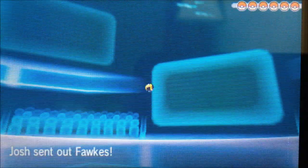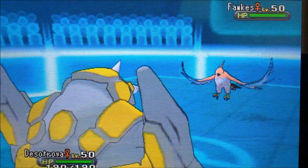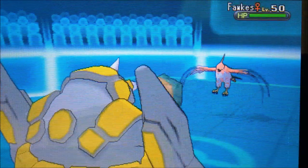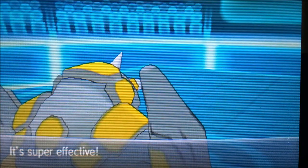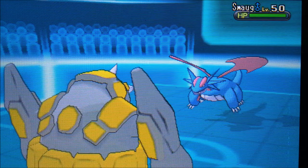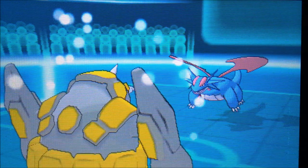He decides to go into his Talonflame in the beginning, which is a huge advantage for me. I expected it to have maybe Focus Sash, but it goes for the Taunt thinking I was going to use Stealth Rocks. I just go for the kill. The reason I use Rock Blast is to take out anything with a sash, so if Vivillon was going to come in, that would probably take it out easily.